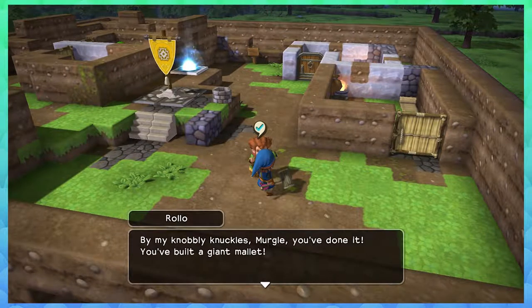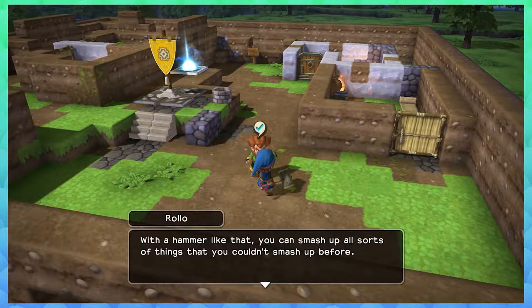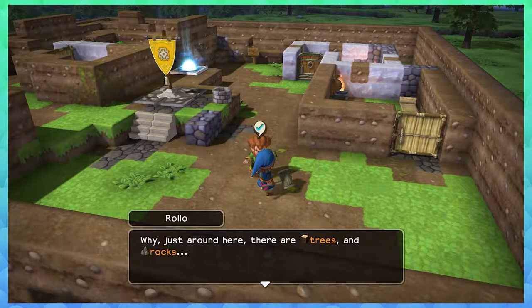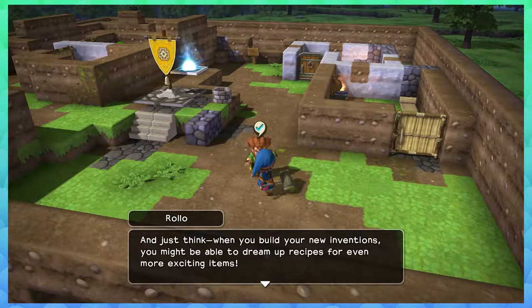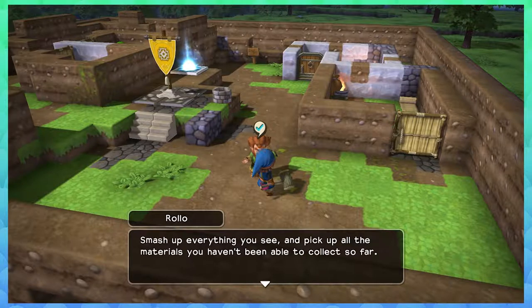My knobby knuckles Mergley, you've done it — you've built a giant mallet! With a hammer like that you can smash up all sorts of things that you couldn't smash before. Just around here there are trees and rocks, and through the blue teleport there's said to be copper and coal in abundance. Once a clever lad like you gets his hands on materials like that, there's no end to what you might invent.